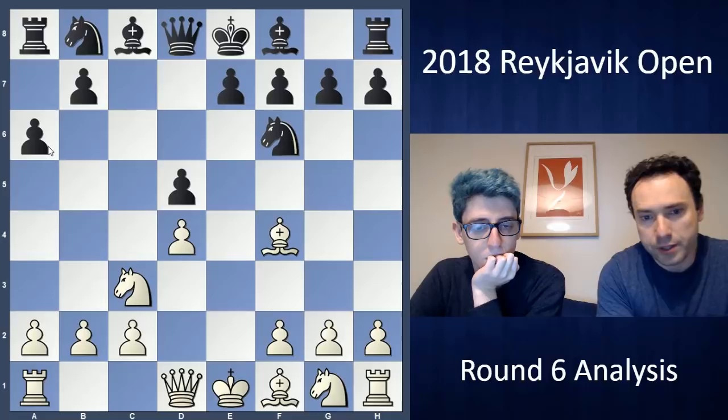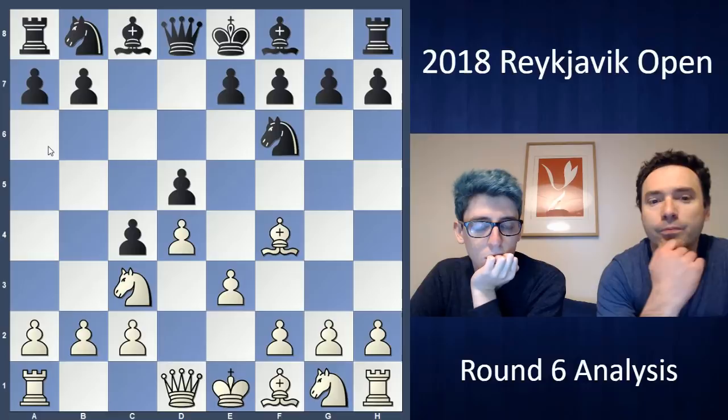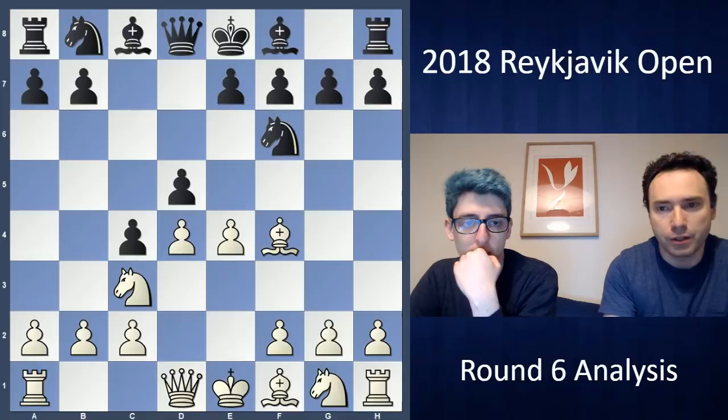Usually White can even castle long. But my opponent, after thinking for a while, played a completely new move to me — I didn't even know about it, there are almost no games. C4. It makes some sense because he's kind of limiting the Bishop on F1, but I thought that allowing E4 in this position should be really good for White, and that's what I played.